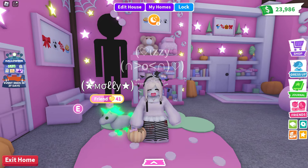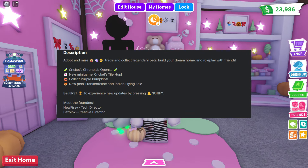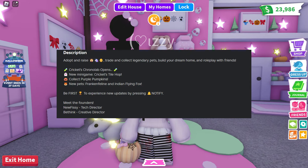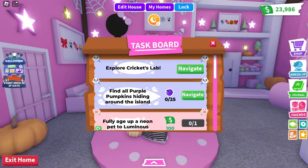Hey guys, today I'm going to be looking at the new Halloween update in Adopt Me. So first there's the new Cricket's Tilehop minigame, and there's collecting the purple pumpkins around the map. There are 25 pumpkins to collect, and of course the new pets that are the Franken-Feline and the Indian Flying Fox.